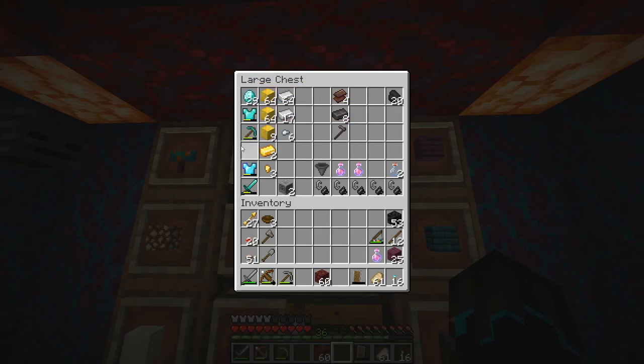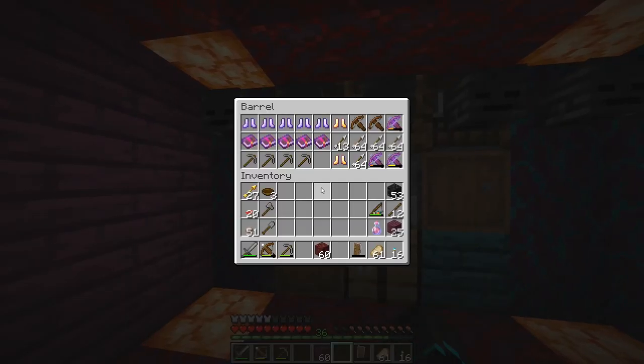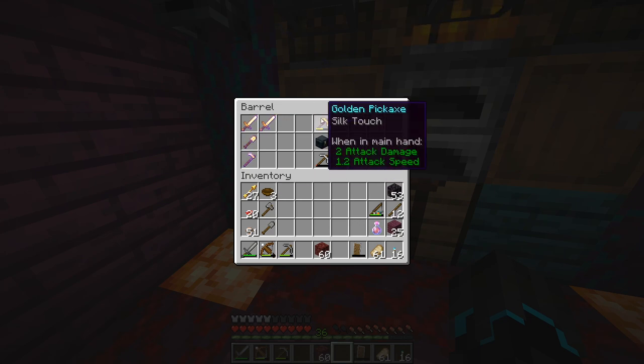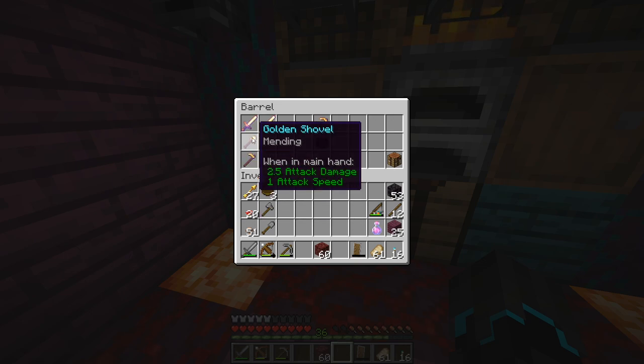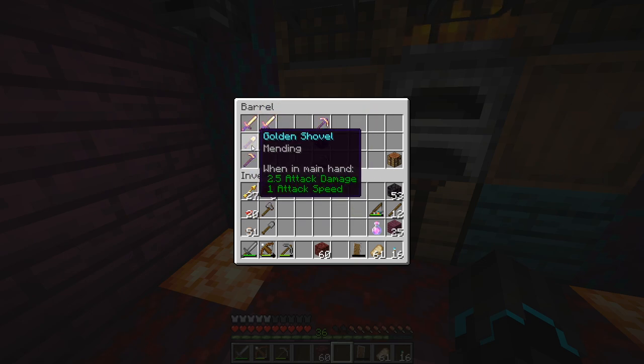Most importantly, look at the diamonds here and I have been calculating - we should have enough for everything, it's gonna be amazing. I did some organizing over here, made another chest over here for the ender chest. Our silk touch pickaxe unfortunately is almost at half durability. I just saved these golden swords with Mending and whatnot, just because why not.